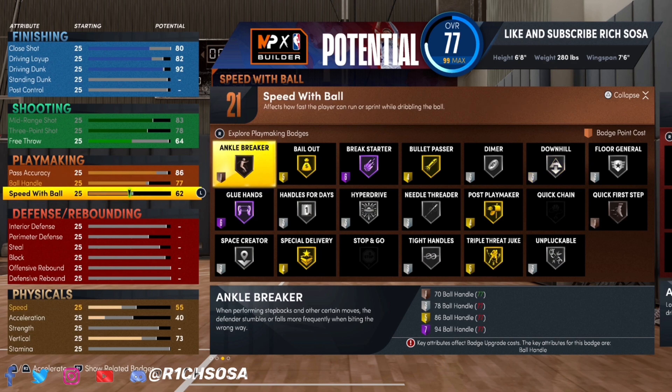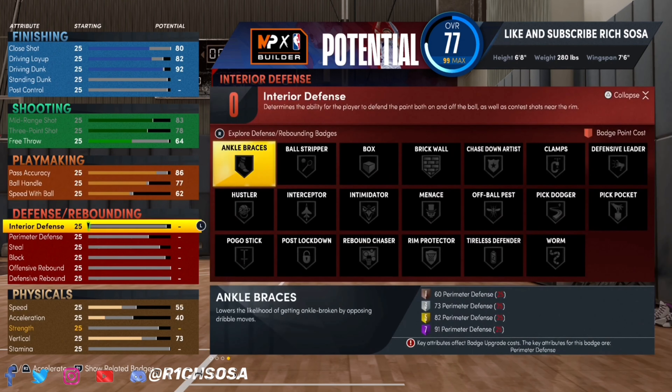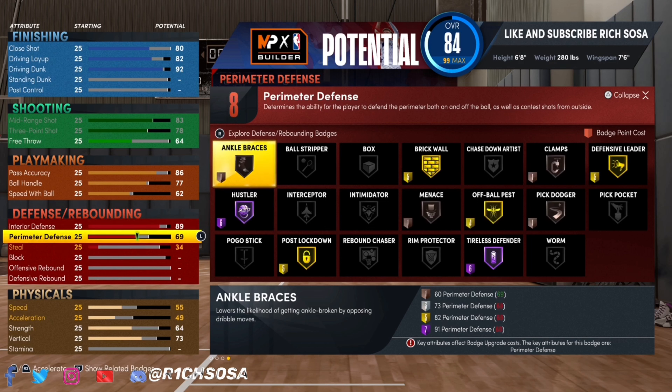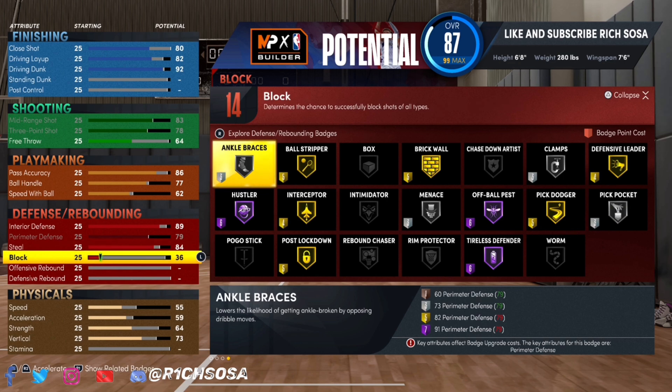Looking at the finishing end, we get some nice animations — post scoring 80, close shot lets us work the inside well. The driving layup is solid, and we get a 92 driving dunk which unlocks elite contact dunks. Just make sure you have at least an 80 vertical to maintain those dunks.